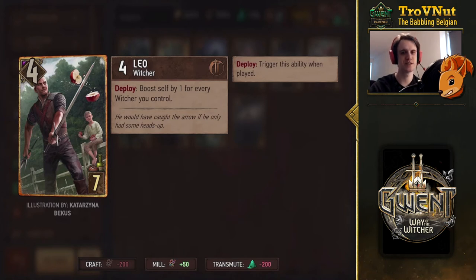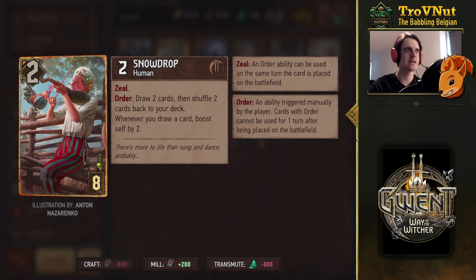Then we have Snowdrop, also a companion in the current journey. Two power, but with Zeal and an Order ability where you draw two cards and shuffle two cards back to your deck. Whenever you draw a card, you also boost yourself by two. There's synergy with Scaliger and with Nilfgaard, because you can use Morvran's leader ability to draw three cards after this, boosting Snowdrop by six. That's why she costs eight provisions. It doesn't synergize too much with discard Scaliger, but drawing cards still triggers her boosts.